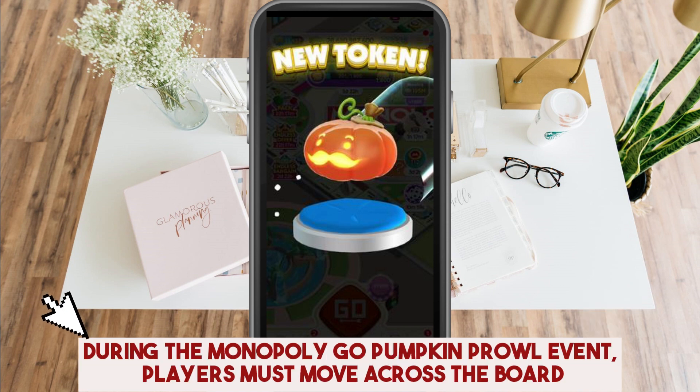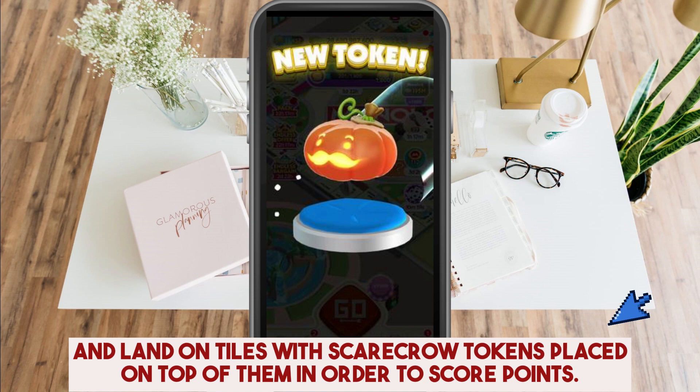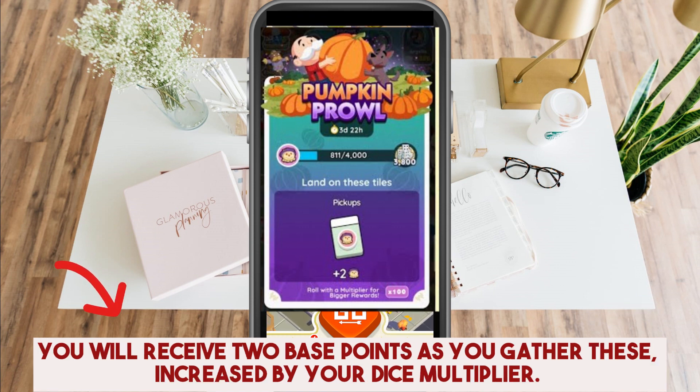During the Monopoly Go pumpkin poll event, players must move across the board and land on the tiles with scarecrow tokens placed on top of them in order to score points. You will receive 2 base points as you gather this, increased by your dice multiplier.